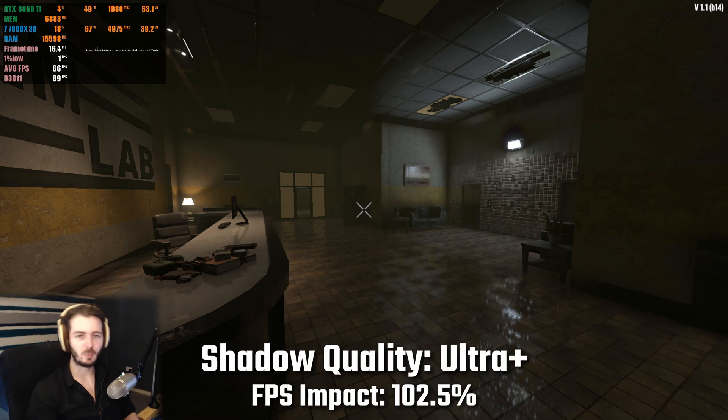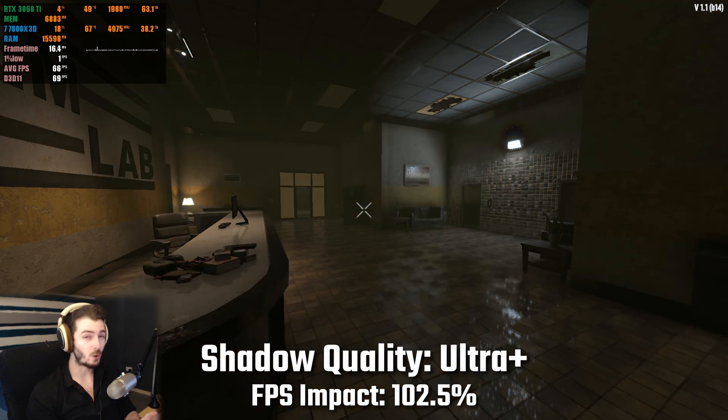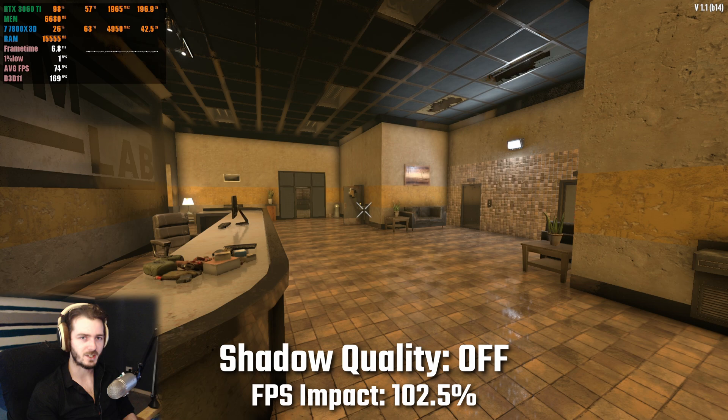Now we're on to the biggest culprit for fps loss in 7 Days to Die — that is shadow quality. Going from ultra plus down to having shadows off, I saw a difference in fps of around 100% on average. So yes, double fps. I've been saying this for ages: just turn shadows down or turn it off. It is the biggest performance killer in the game.